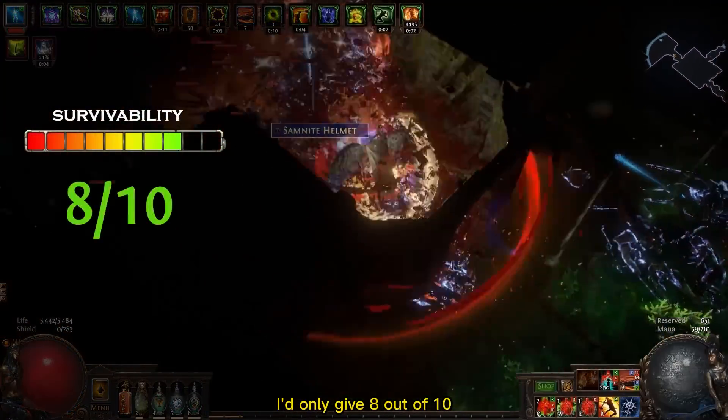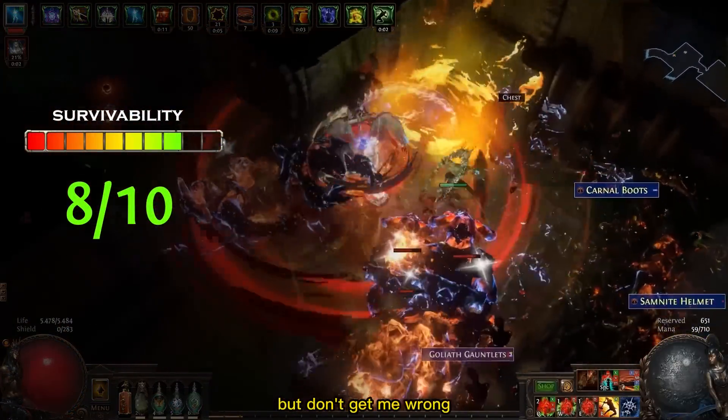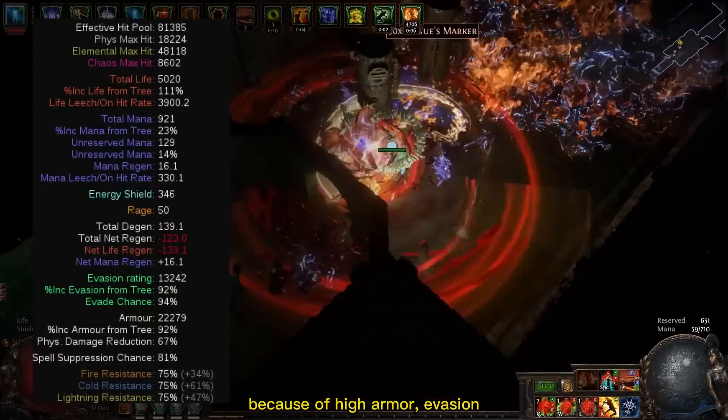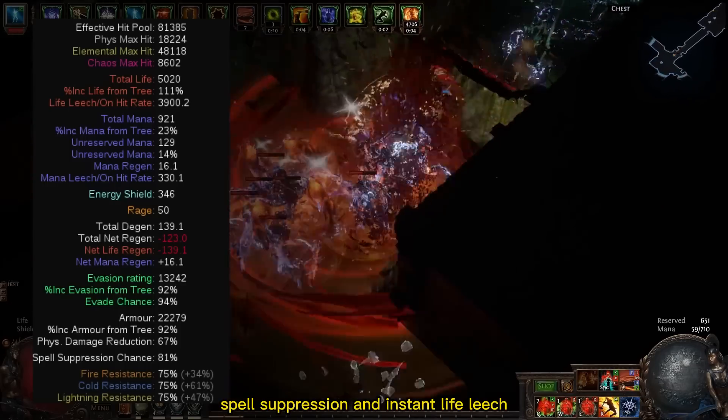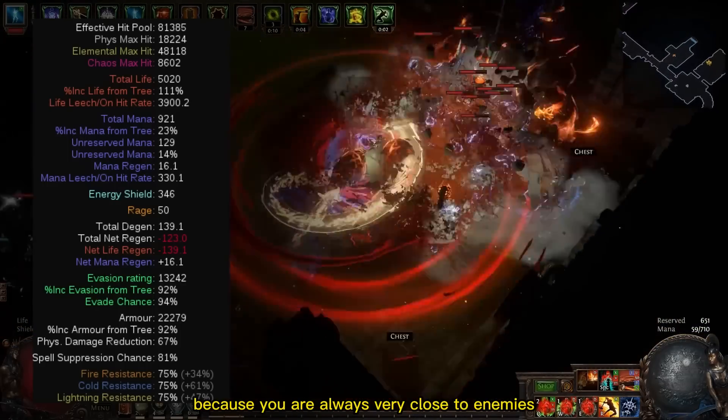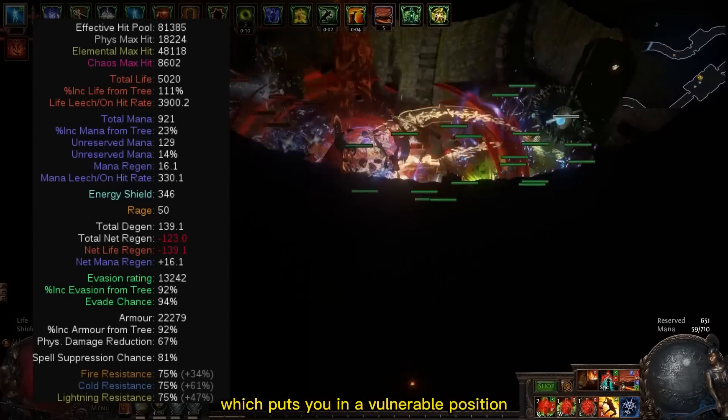For survivability I would only give 8 out of 10. But don't get me wrong — this build still has over 80,000 effective HP because of high armor, evasion, spell suppression, and instant life leech. I just took the 2 points out because you are always very close to enemies, which puts you in a vulnerable position.